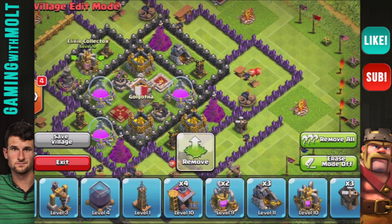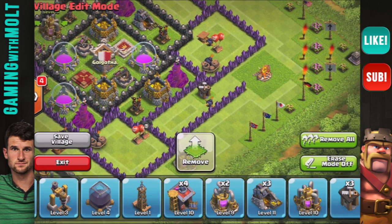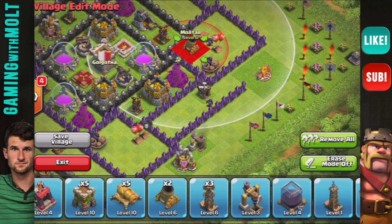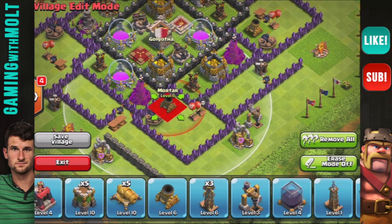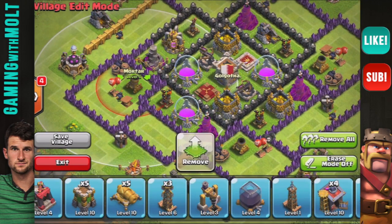I haven't bought the new storages for Town Hall 9 yet — I'll do that eventually but just haven't done it yet. Next we are going to bring in our splash damage, so we're going to bring in our mortars and spread them around the base in a triangle, just to help with coverage — as always, this is stuff I always talk about in my base builds.